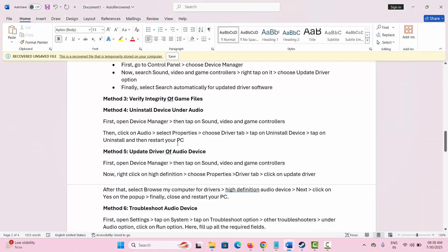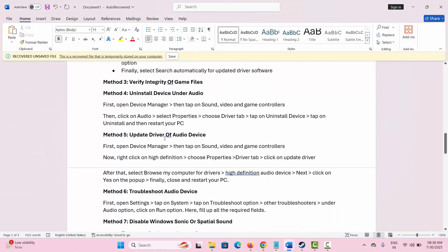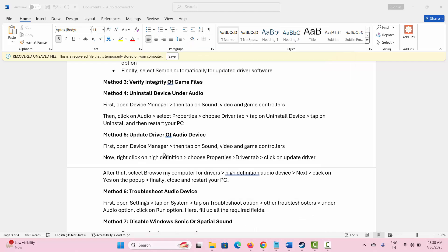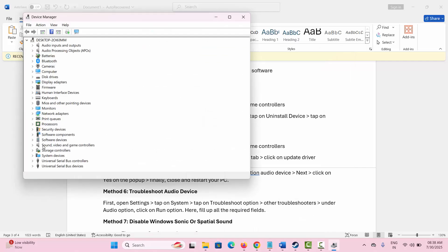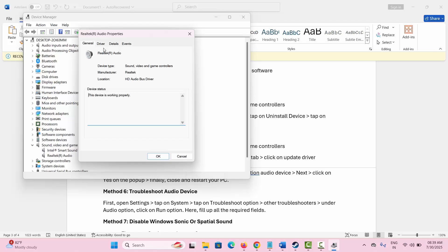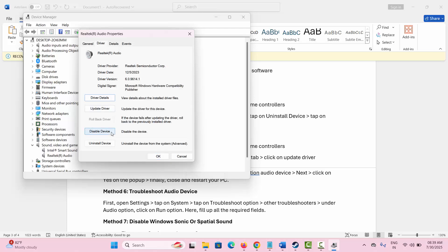Uninstall Device under audio is the next solution. For that, go to the search option and search for Device Manager. Expand Sound, Video and Game Controllers, right-click on the audio device, select Properties, go to the Driver tab, and click on Uninstall Device.